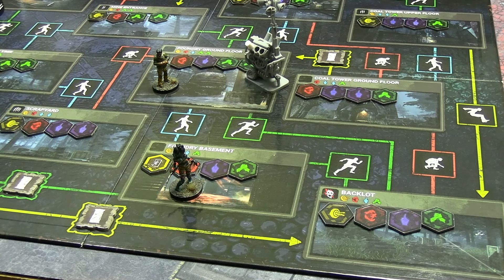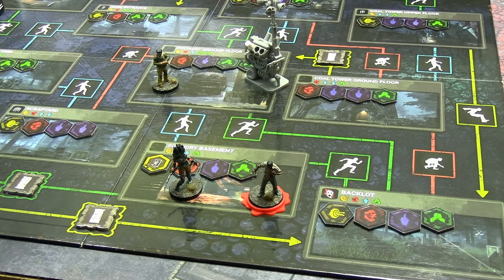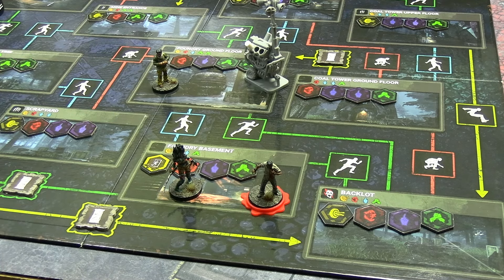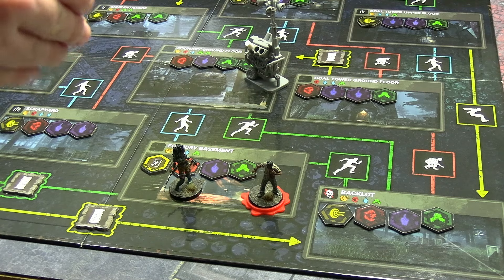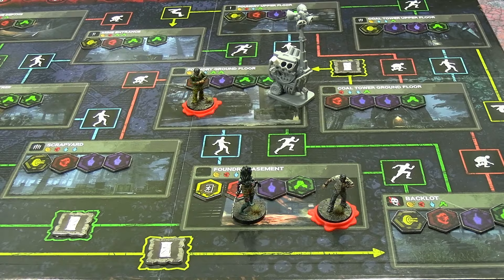My second action was Wait. I wounded Dwight this turn so I can't hook him this turn. Instead I'll use Yamaoka's Haunting - I discard my blue card, and since I played green and Wait, I can interact with someone along that path. I interact with Jake and smack him. It's not a bonus turn, just using her ranged power. Didn't find a hook, but wounding two survivors on turn one is pretty decent.